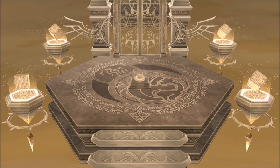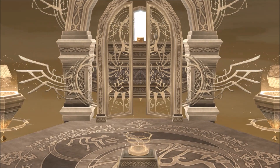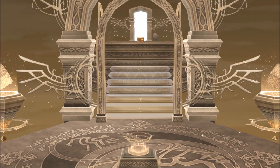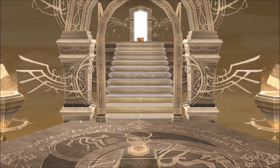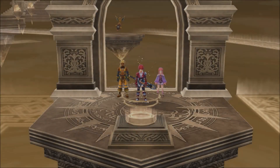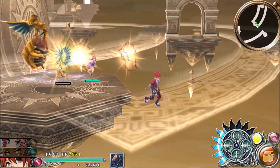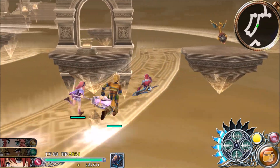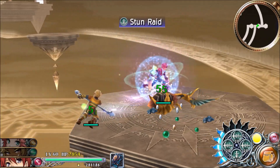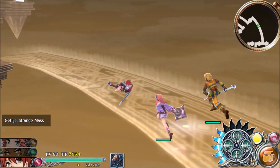That guide on GameFAQs must be wrong, because I was following it to the letter as far as getting through this place. Normally I would just kind of glance at it, but to get through this place I was following it to the T and it didn't say anything about having to move that last disc again. It just said you move all that stuff and you'd be able to go to both doors without having to move anything else. I tried it and it didn't work.